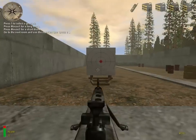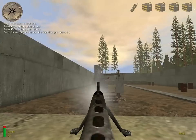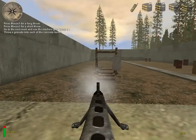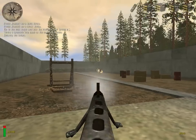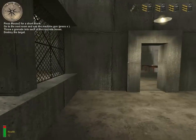Approach the MG-42 stationary machine gun and press the use key to take command of it. Destroy the target with that machine gun. When you're ready, press the use key on the red door at the end of the range to exit.